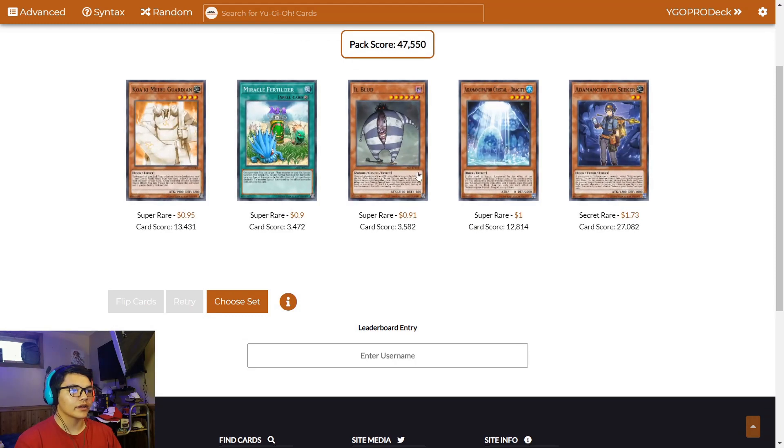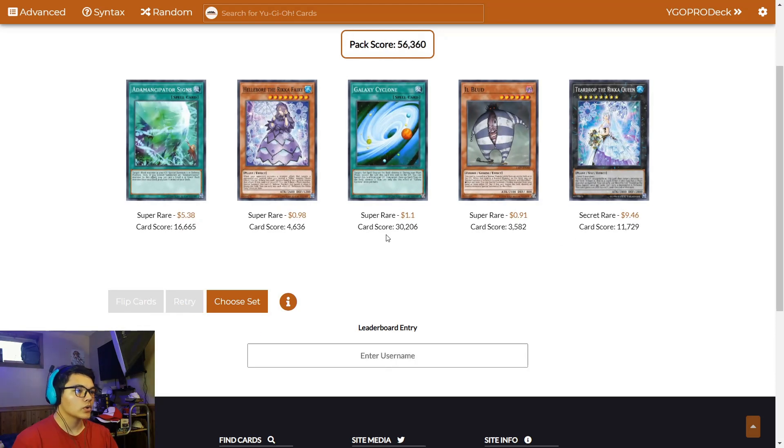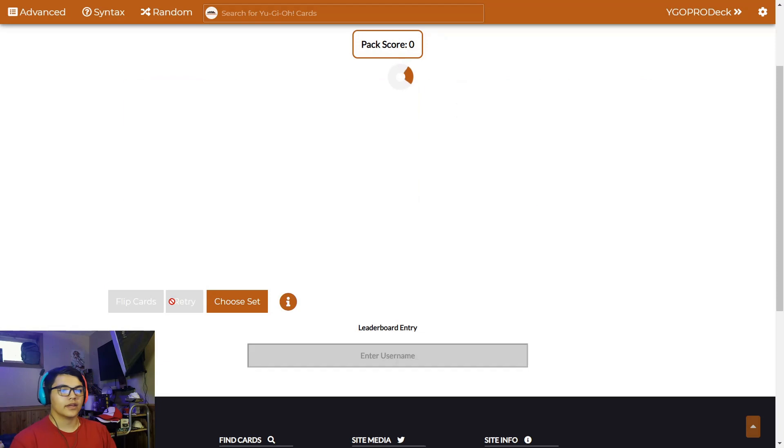Third pack — hey, we got Ademancipator Seeker. Something tells me that we're going to be playing Rikas for quite a bit until we can actually get good Ademancipator cards. Pack four — we actually got two pretty good cards: Ademancipator Signs and Teardrop of the Rika Queen. Did you guys ever take typing class as a kid? Because I did not — that's why I'm so slow. Four packs down.